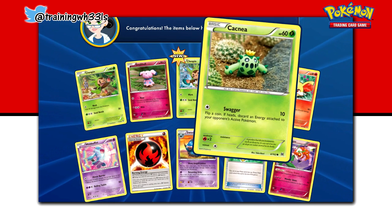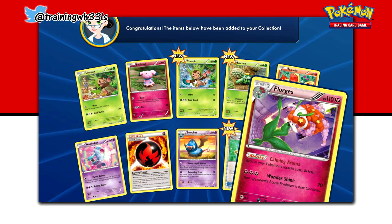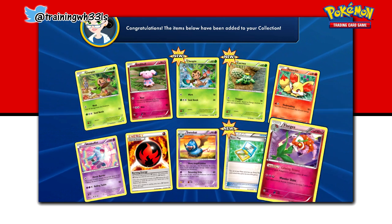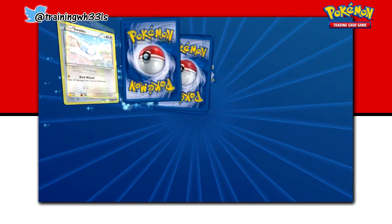We've got Town Map and a Florges. Nice. Alright, we have to go down to number four.